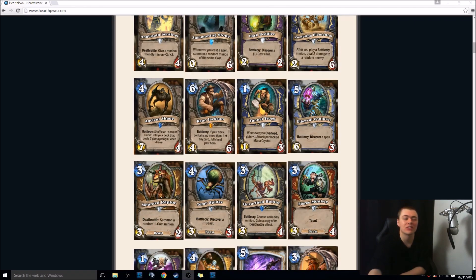Ancient Shade — 4-mana 7-7, Battlecry: shuffle an Ancient Curse into your deck that deals 7 damage to you when drawn. Basically, this is really good in aggro. Aggro doesn't care about taking 7 face damage. We'll probably see play. Scary times.